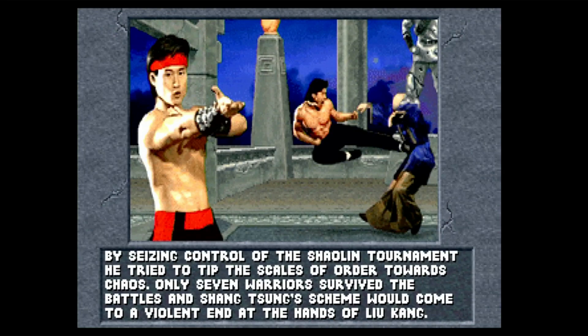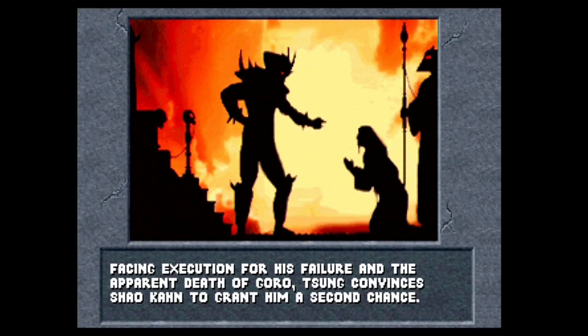The storyline is very simple. After losing the Mortal Kombat tournament in the original game, Shang Tsung and Shao Kahn come up with a plan to lure all of the earthen fighters into Outworld, where Shao Kahn can defeat them all himself personally.